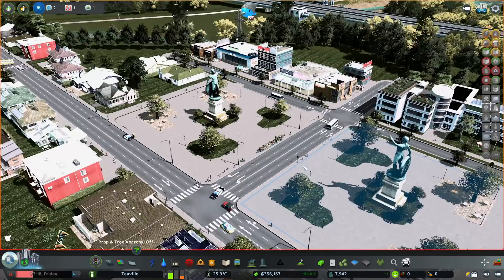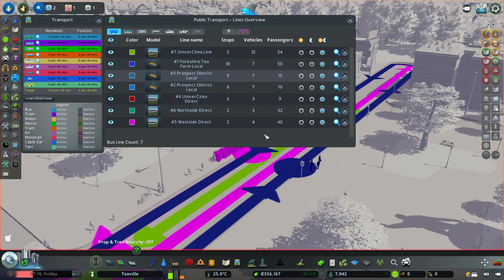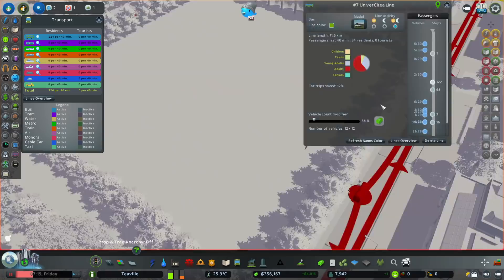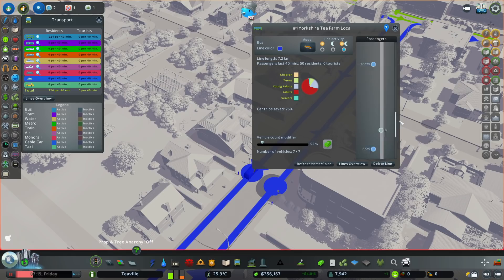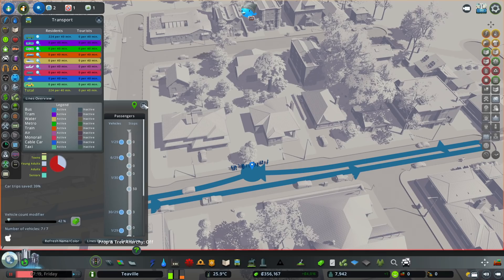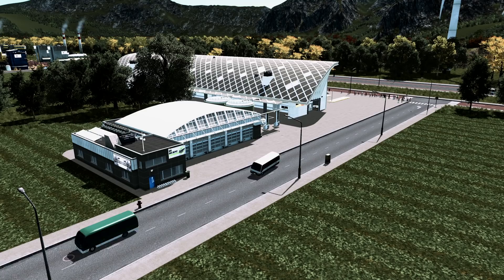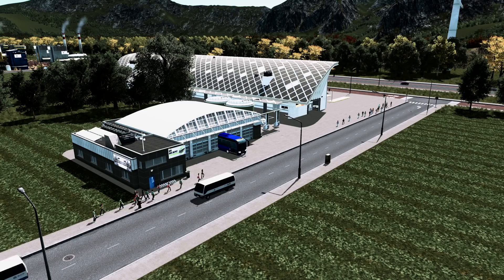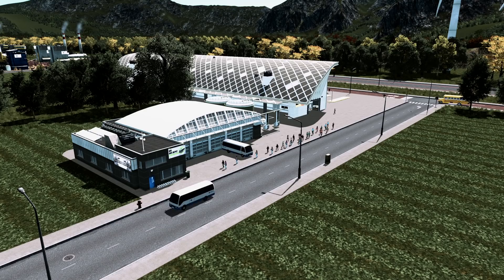Something worth keeping in mind: with the real-time mod, you should check your bus line needs during peak times - that's when people are going to work, so more passengers queue up. Now is the time to check all your lines and have the right number of buses, because I've dropped mine down and now lots of people are waiting at various stops. I'll adjust that and look for bigger buses for the direct lines. The Steam Workshop seems down when searching for buses, so I'll sort that between episodes.